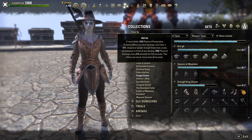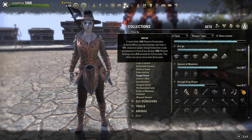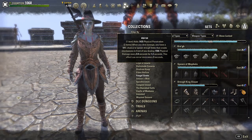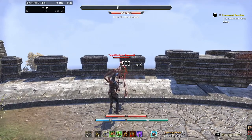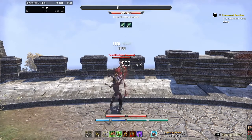At one item, it gives 1,487 physical penetration. And at two items, when you deal damage, you have a 10% chance to spawn Dreg Limbs that create shockwaves in front of you, dealing 1,345 physical damage every 0.4 seconds for 1.2 seconds.